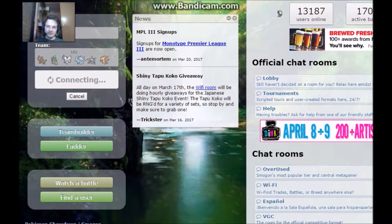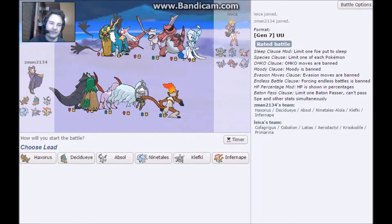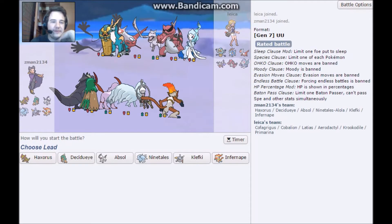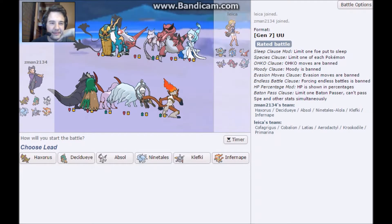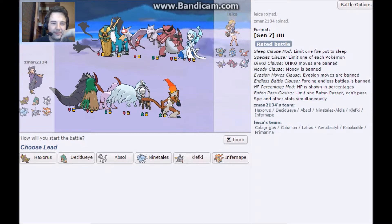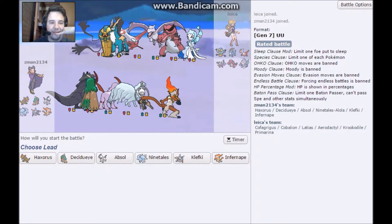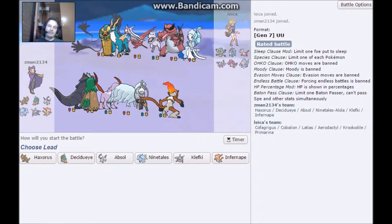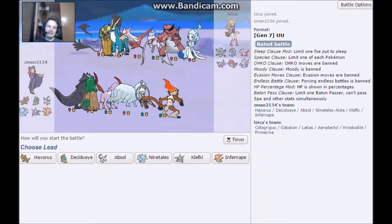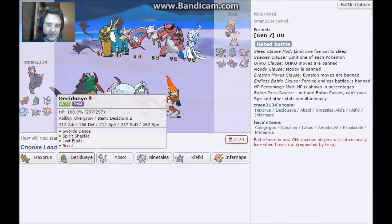Let's get right back in, even if I lose. It's cool when you can see a battle through to the end. Oh, you have a fun team. You have a Cobalion. You also have a Latias. You're weak to Ground though. I always like the Ninetales lead, but the Cobalion scares me, and the Croconaw scares me for Clefki, so I'll go Decidueye.